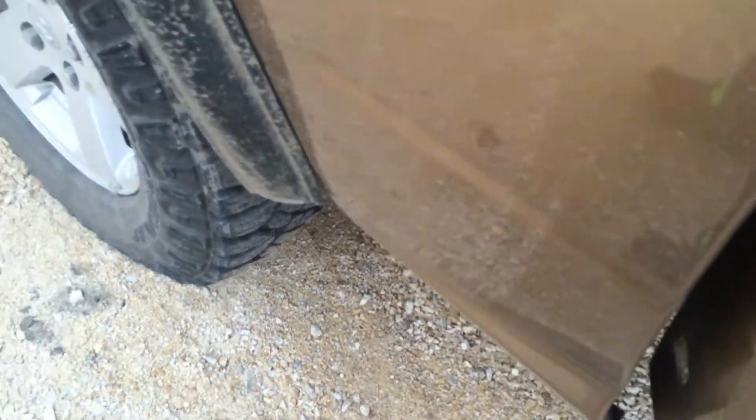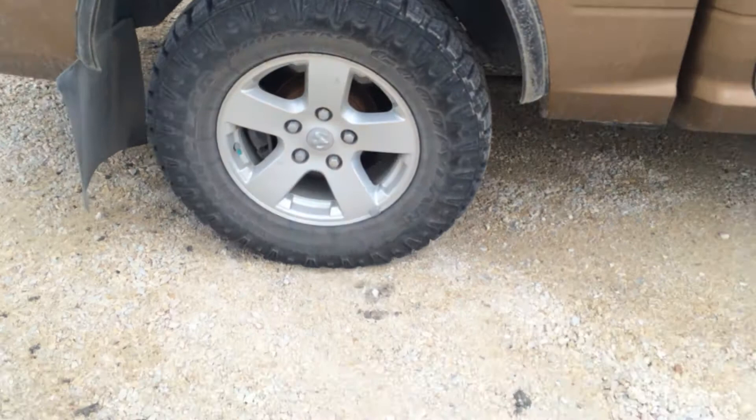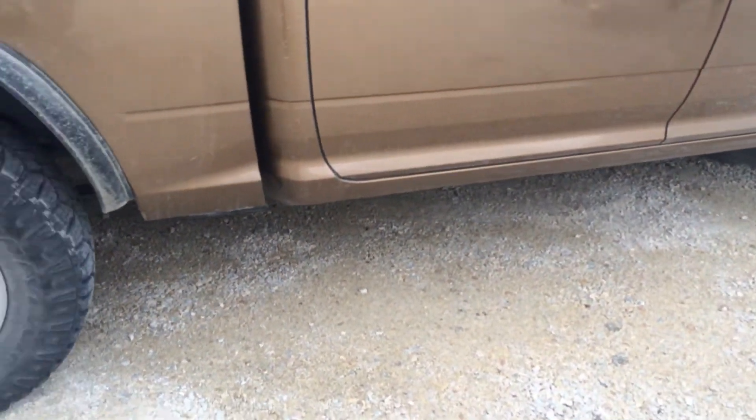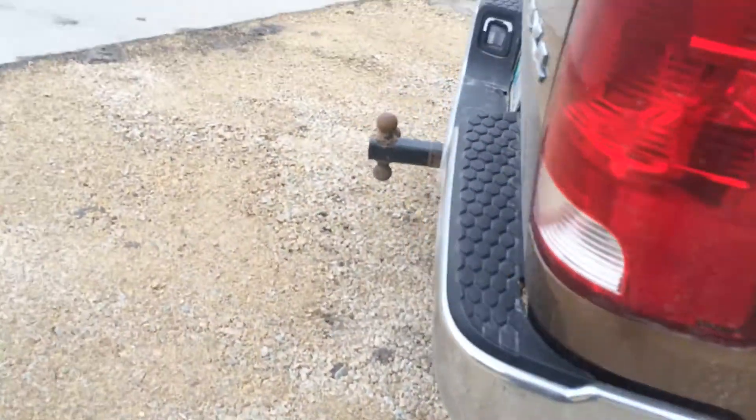I'm going to have it come out with dual pipes right before my rear wheel. I heard somebody say that's going to blacken out my rim from exhaust soot, but it's not diesel — it's a Hemi. I'm sure it'll be fine; I haven't seen anything wrong with it.